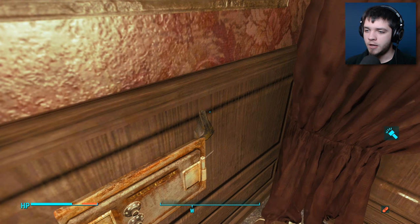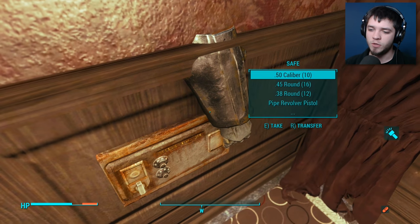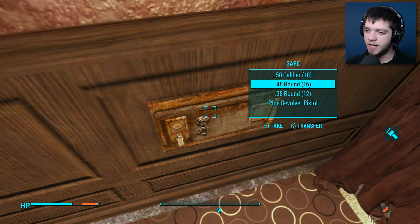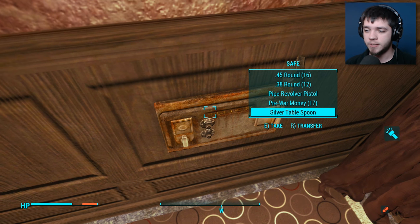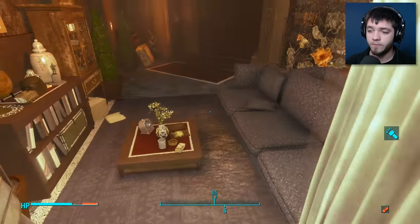And in the safe, we have — Paladin, will you stop it? Stop going through the safe from the other side of the wall. It's just entirely inappropriate behavior. So we have the calibers, the rounds, the revolver pistol, and a silver tablespoon. Now, I assume that he used this silver tablespoon to shove it in his butthole. Because why else would you put a silver tablespoon in your safe? It doesn't belong in a safe.